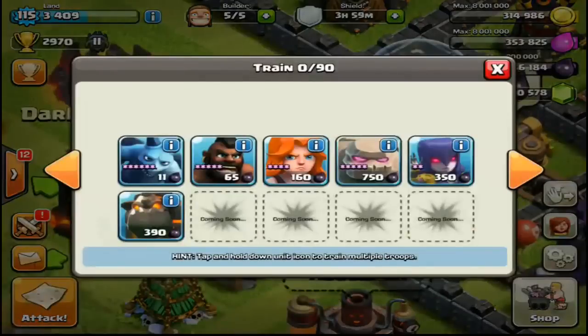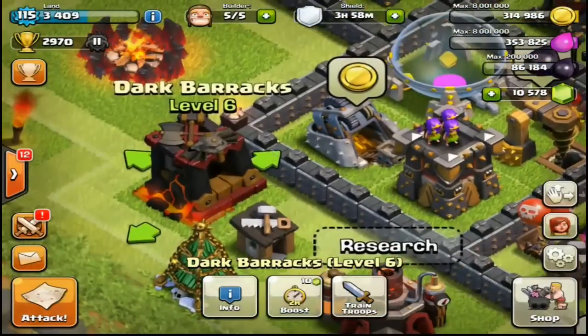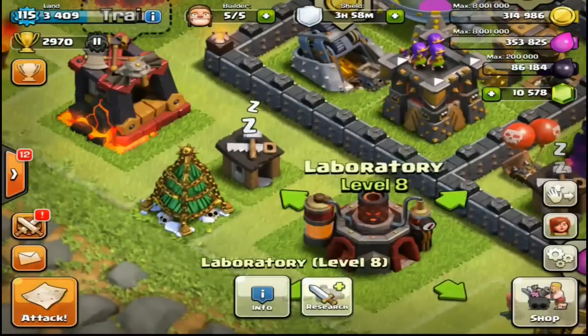Number two, we got a new Dark Barracks Level 6, and with that we got the new troop — the Lava Hound! He looks pretty cool and he targets air defenses first. The video in the description below is going to be an all-max-level Lava Hound raid, so that's going to be a lot of fun.